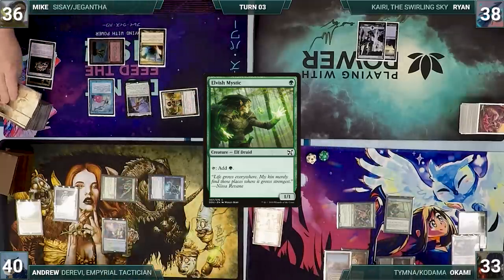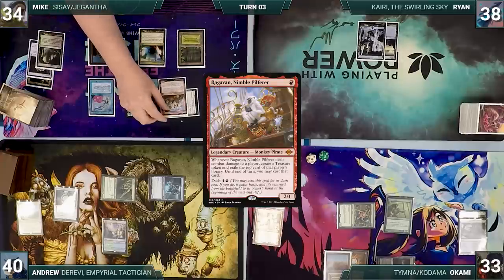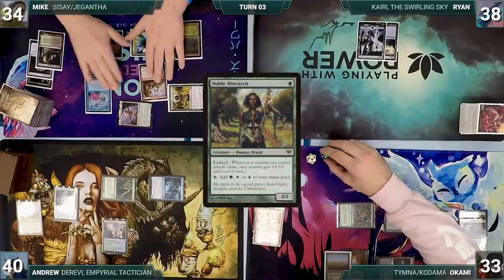During his upkeep, Mike pays for his Remora. He draws and plays a Verdant Catacombs, cracks it, pays a life, and fetches up a Bayou. He taps his Mana Confluence to cast Ragavan, Nimble Pilferer. He moves to combat and attacks Okami with Sisay — Exalted triggers, Sisay gets +1/+1. Okami blocks with Arbor Elf; the Elf dies and Mike passes.